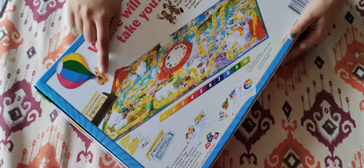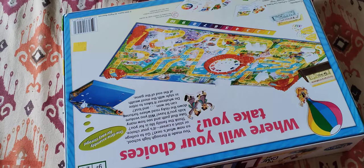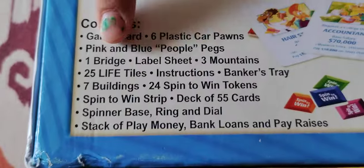Inside we get a big board. I will tell you the contents: game board, 6 plastic car pawns, pink and blue people pegs, and 1 bridge.